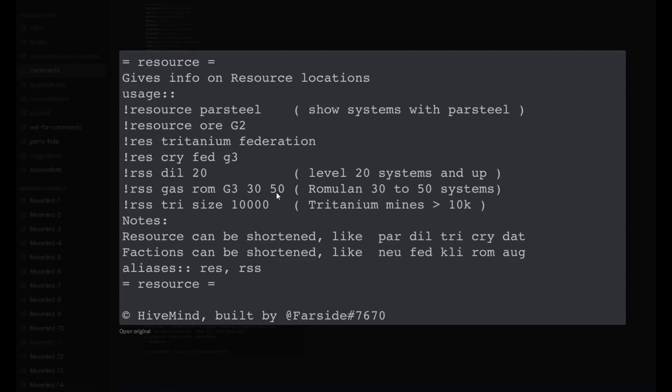Now the 30 to 50 is basically saying what level systems you want to aim at. So if you're sort of like level 20 and you need gas, you can just type 20 space 25 — so you're not going into too high a level where hostile enemies may just totally obliterate you quite easily. So let's just type that command in and see what it brings up.